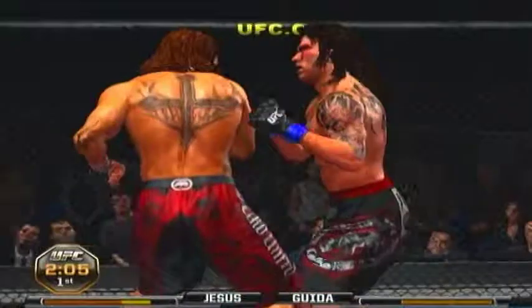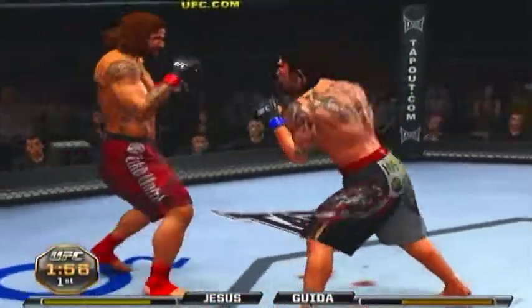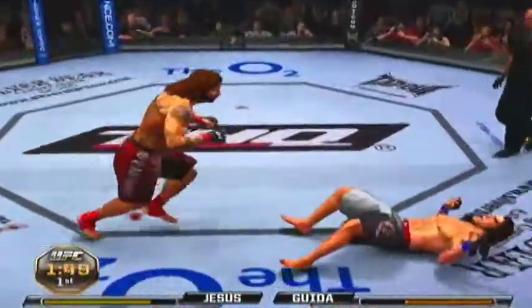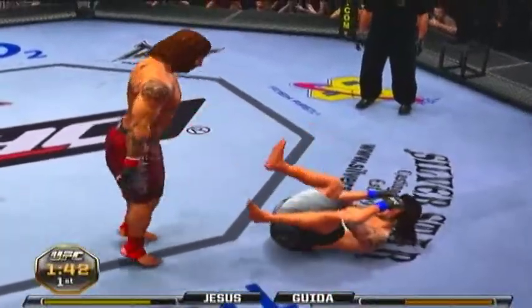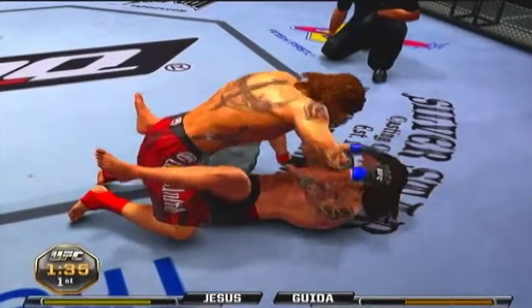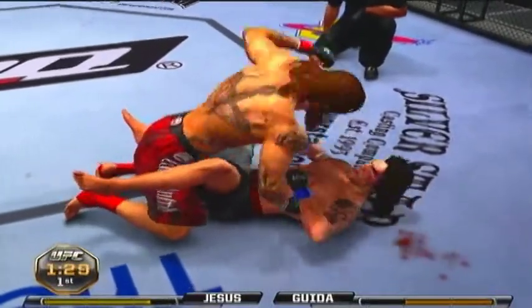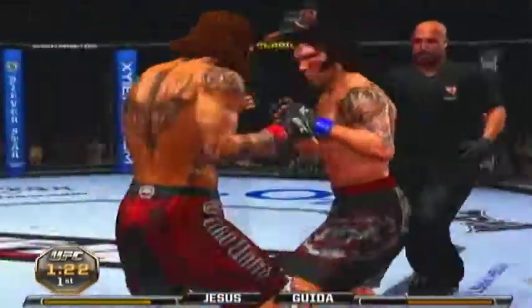Joe, what's the key to the spinning back fist? Well, the key is to make the opponent think that you're doing something else. Big kick — he's hurt badly, he's down. He is teeing off right now. Vicious punches from the top. He's back to his feet, but he's hurt.